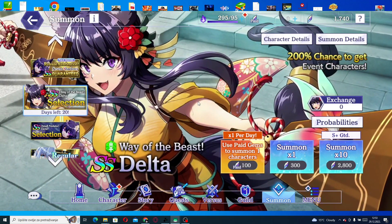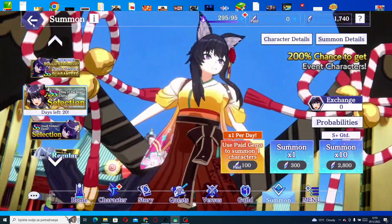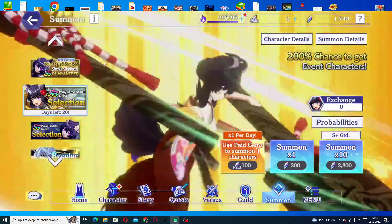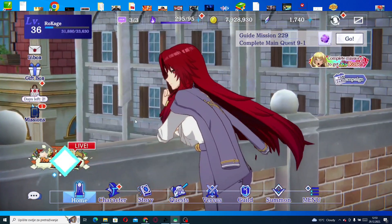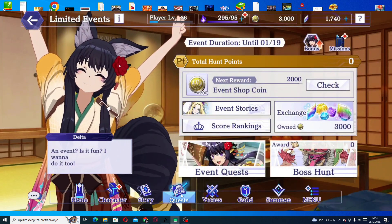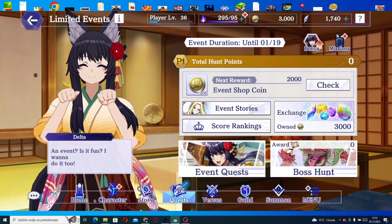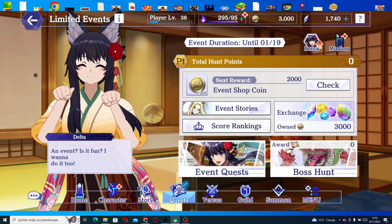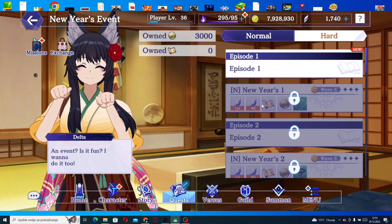Also be aware that we're going to get a brand new SS Alpha soon, who can debuff enemy defense with a multi-enemy super move. I'll do a few single summons and see. Also, new quests have been added to the main story in chapter 12, just so you know.